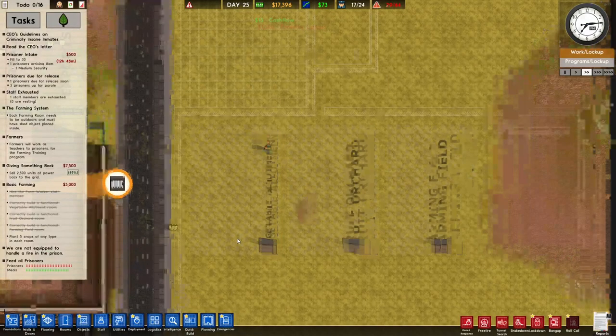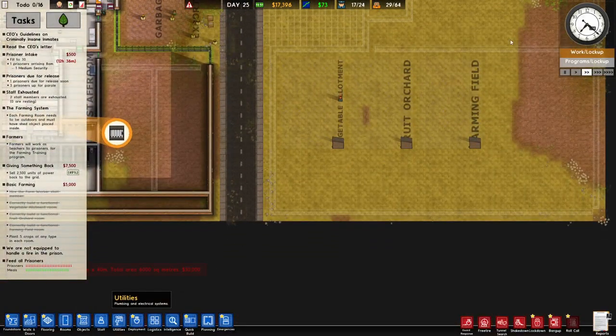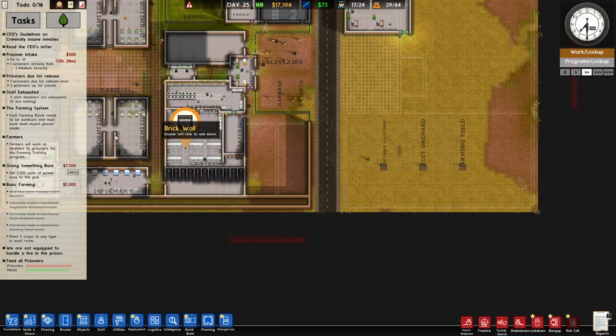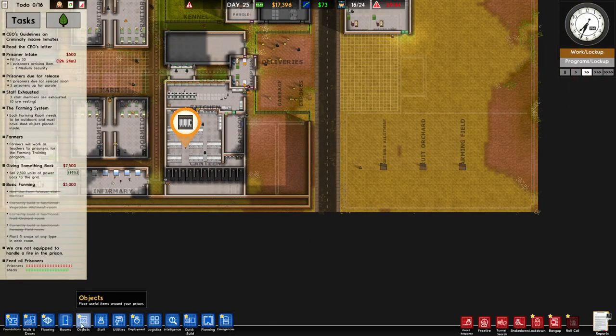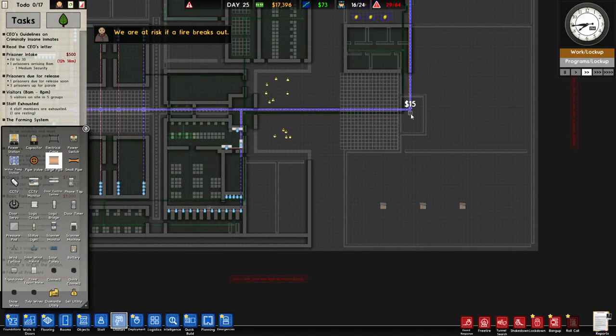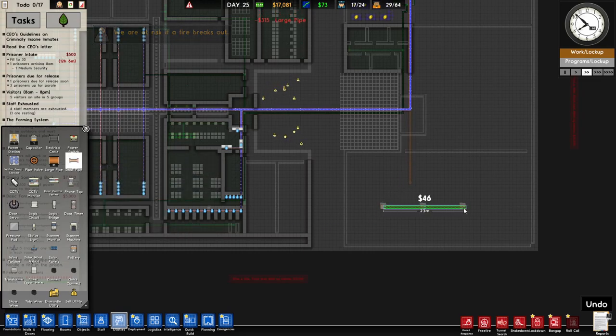We're not going to spend too much more money yet because we have plans for it. Those sheds require water, which means it'd be better to have water further up the field. We'll go to utilities and pull down some water pipes.